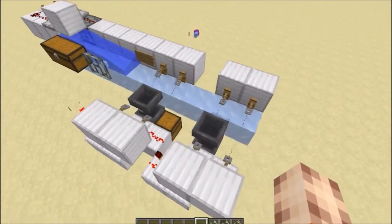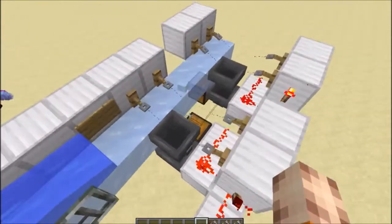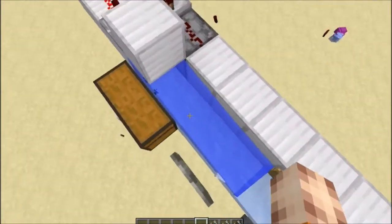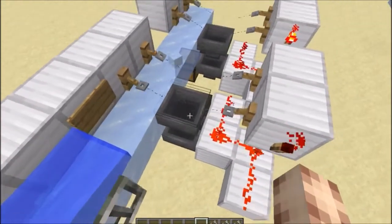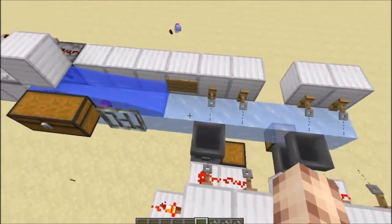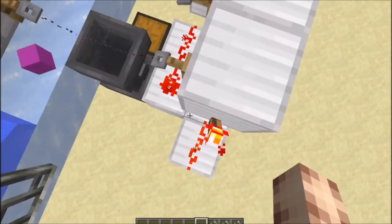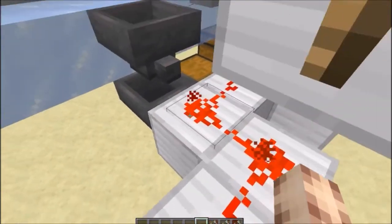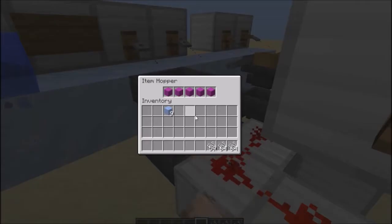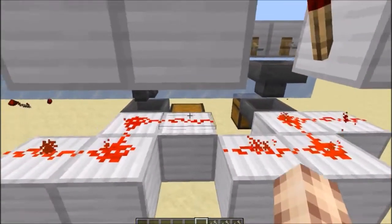We need six items for each item sorter. The way this works is pretty simple. The items are aligned on this block and this block, so they can be picked up with the hopper, but they're also travelling at the speed of ice. If an item comes through, it will hit first this tripwire, which will un-power the torch and then re-power this, flashing it on for a quick second.